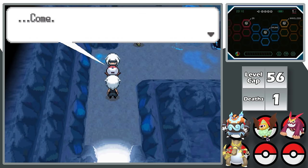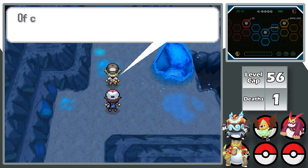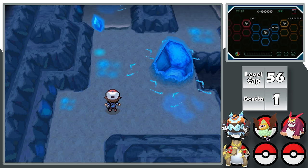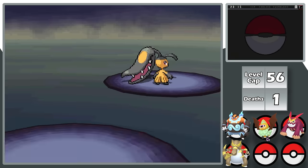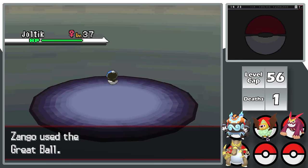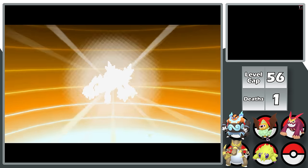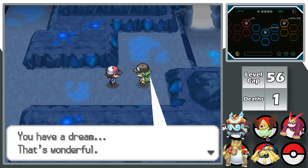With the fifth badge, I enter Chargestone Cave — probably my favorite part of Black and White. After talking with N, I notice almost everything catchable here is amazing, so I start my next Shiny Hunt. After about four days, I find a Shiny Joltik. It's not the best Pokemon I could've gotten, but Galvantula is great for the next gym. I give him the nickname Foxtrot and immediately evolve him, then do all the necessary EV training before fighting N again. He's got all Rotom forms, but Krookodile sweeps it easily.